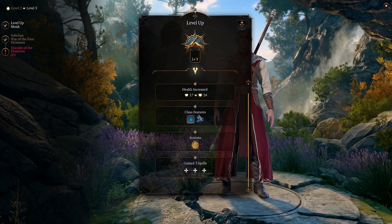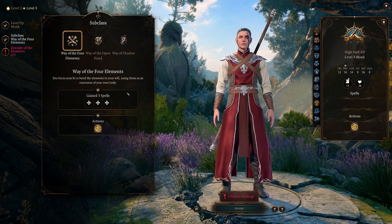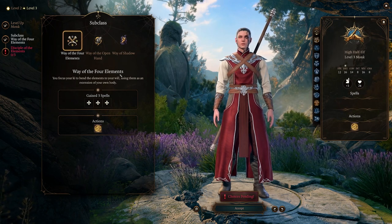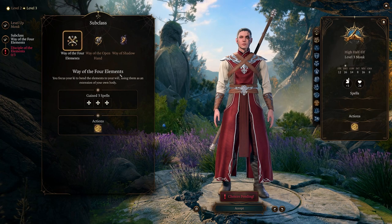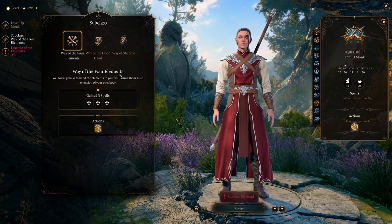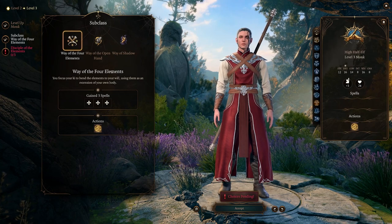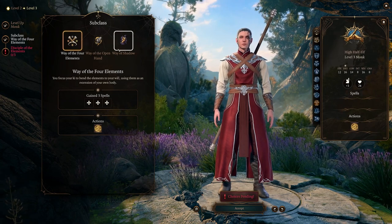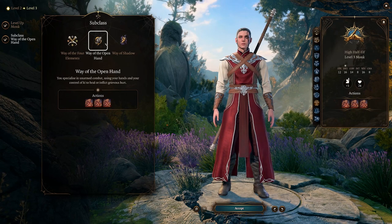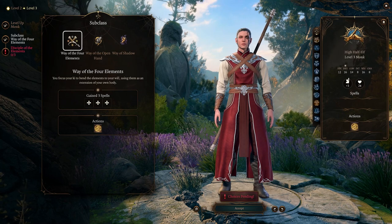At Monk level 3 we get access to subclasses: Monk of the Four Elements, Way of the Open Hand, and Way of the Shadows. I think the only way to really go here is the Way of the Four Elements - it's almost like it's tailored around the avatar builds. It is very much the avatar style. We're only going to take fire aspects from it. We're looking for a monk that has equal abilities to punch and to flame. I will have later builds with people from Avatar like Azula, who will probably be a shadow monk.